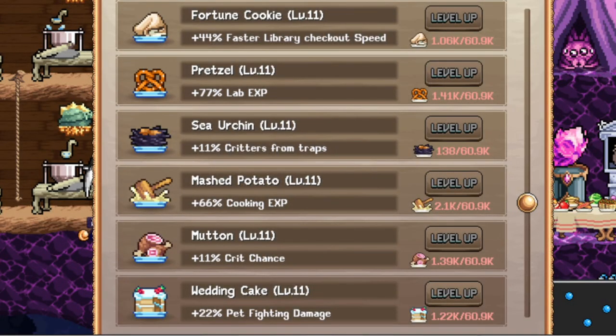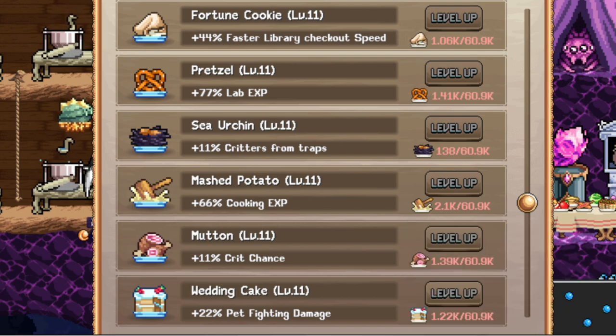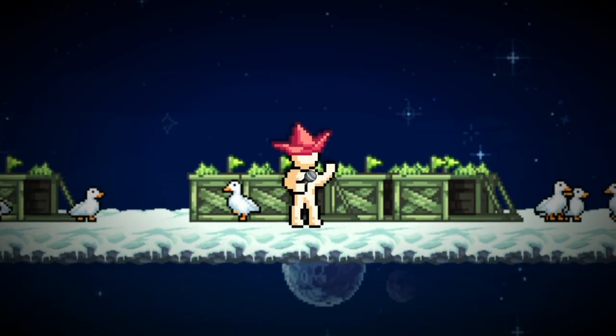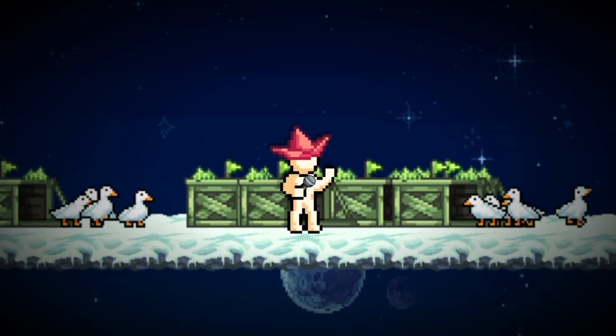If you manage to get the spice that unlocks sea urchin in the kitchen, it can increase critters from traps — refer to my breeding guide to help with spices, and a spice optimization video is coming in the future. There are also Ozo chips in the lab that increase base efficiency and efficiency percent for skills, so equip those before placing traps if you have them. There's also an Ozo jewel, but who has the gems for that? There are so many things to cover.